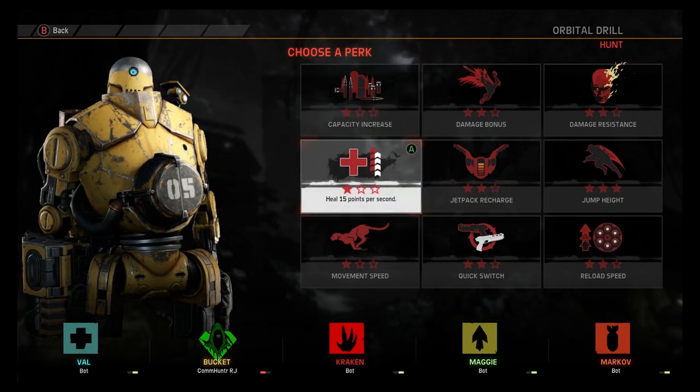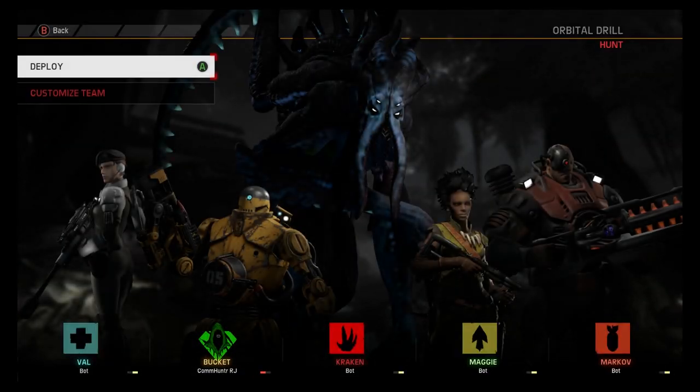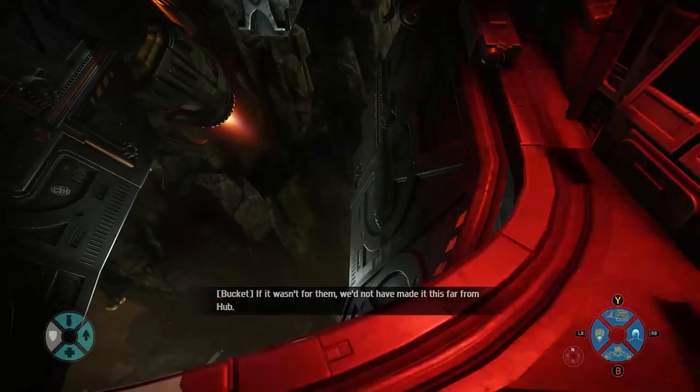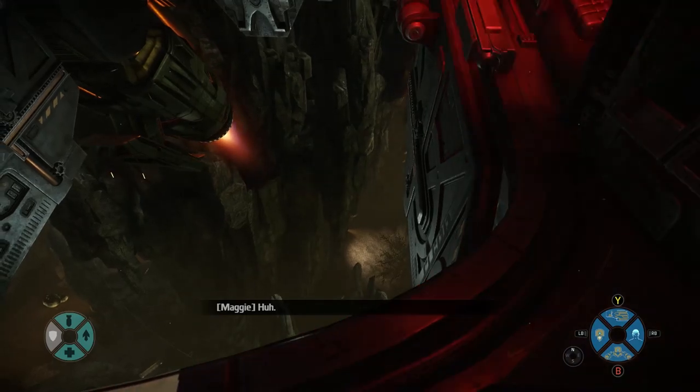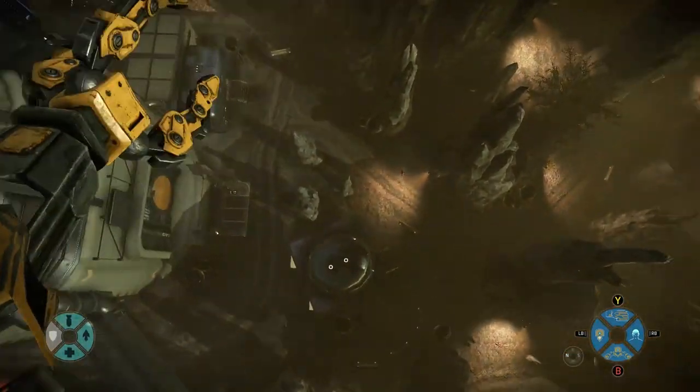One perk I usually like to use with him is quick switch, as I like to do with a lot of them. As a support, you're kind of switching between weapons bouncing around the field, so you want to do some damage and switch to your other weapon to make sure you just get things done.